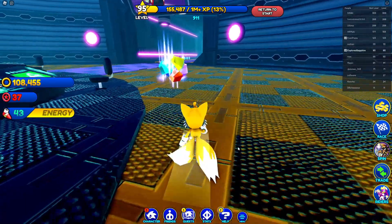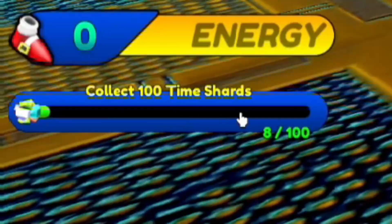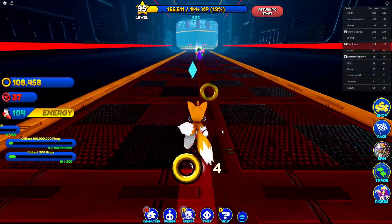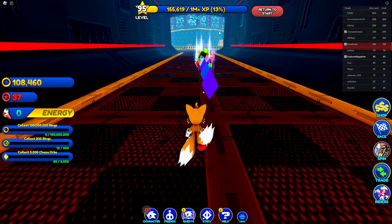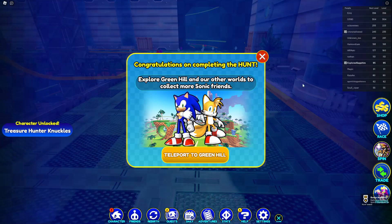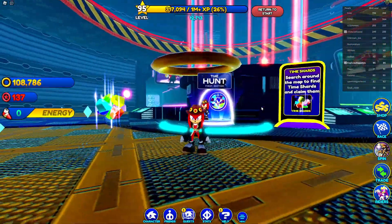Now we're in Sonic Speed Simulator and this game is rough. The hunt here is simple — just collect 100 time shards by walking around. I also spun a gambling wheel and won something. We're finally done with this hunt — but hey, we got an awesome new character.